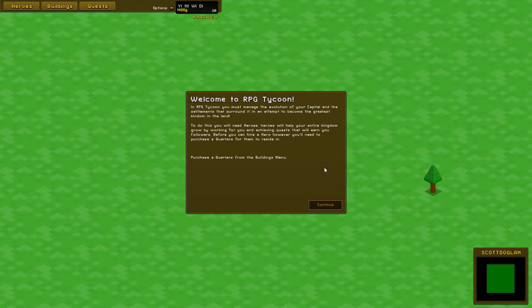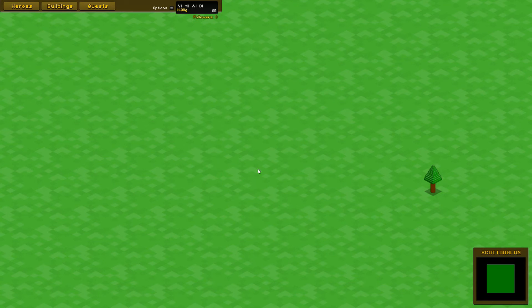In RPG Tycoon you must manage the evolution of your capital and the settlements around it in an attempt to become the greatest kingdom in the land. To do this you will need heroes. Heroes will help your entire kingdom grow by working for you and achieving quests that will earn you followers. Before you can hire a hero, however, you will need to purchase quarters for them to reside in — purchase quarters from the buildings menu.